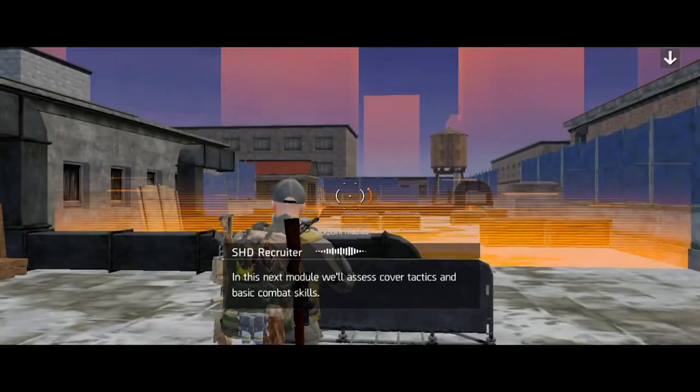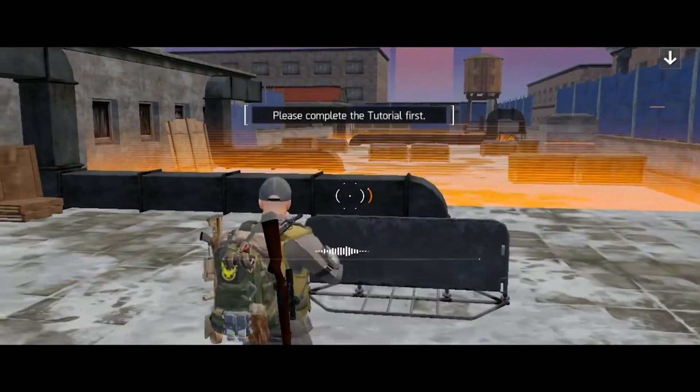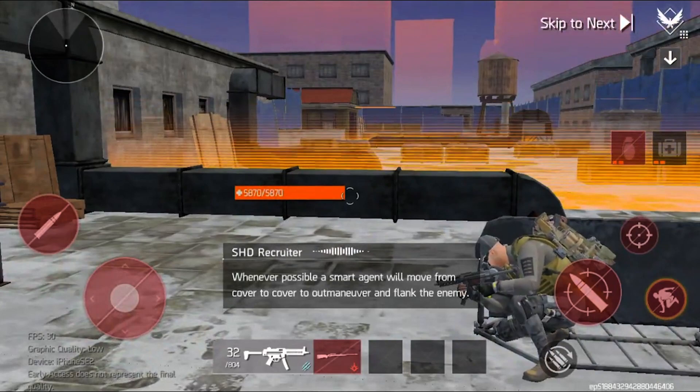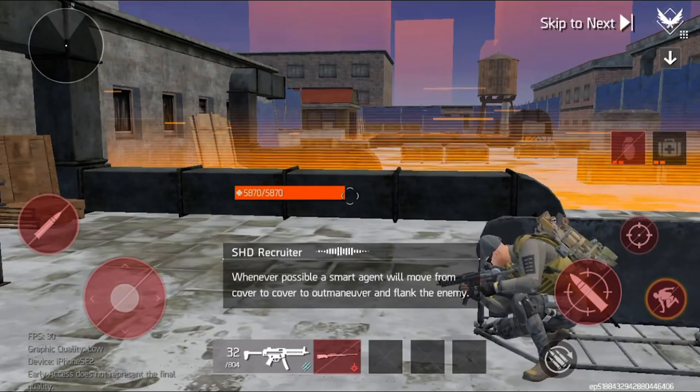In this next module, we'll assess cover tactics and basic combat skills. Whenever possible, a smart agent will move from cover to cover to outmaneuver and flank the enemy.